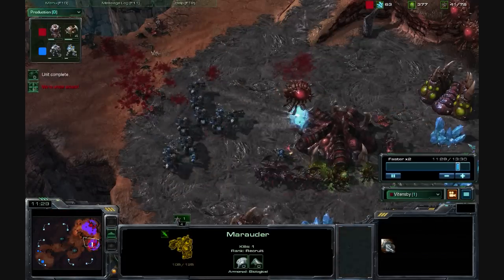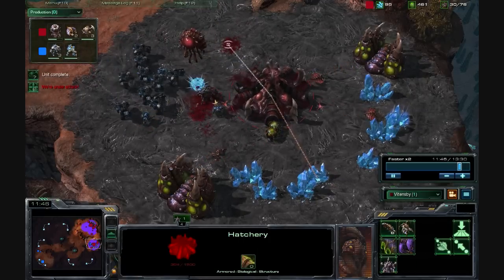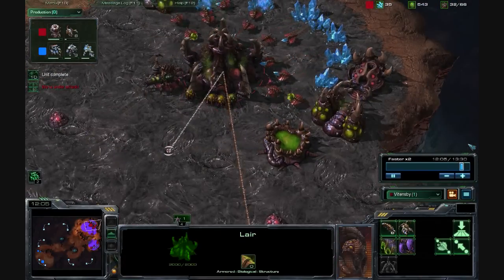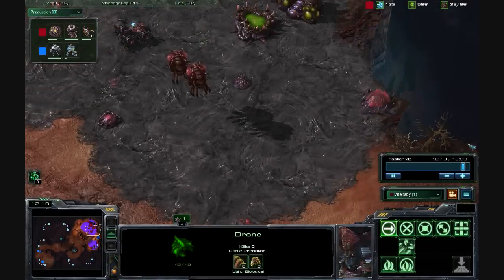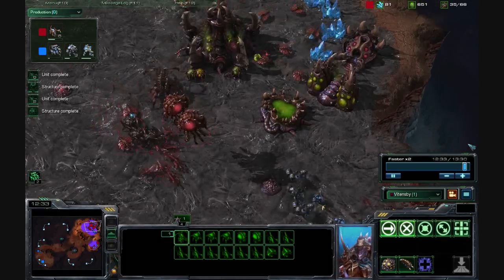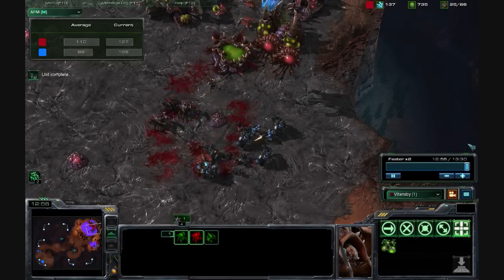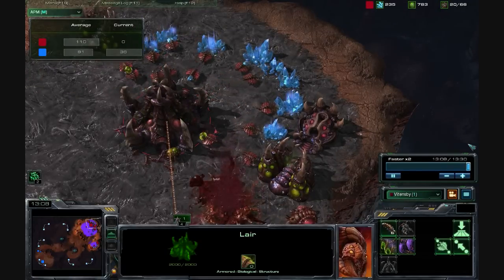Additionally, that Spire was a bad call. He's playing way too aggressively for me to have time to build those Mutalisks. That would have been better invested into a Banelings Nest, and those seven drones should have been Zerglings popped into Banelings. I also should have dropped down creep tumors to link my bases — those creep tumors should have been at my expansion to buy a bit more room and speed with my Banelings, though I'm not sure if that would have really helped that much against well-micro'd Marauders.